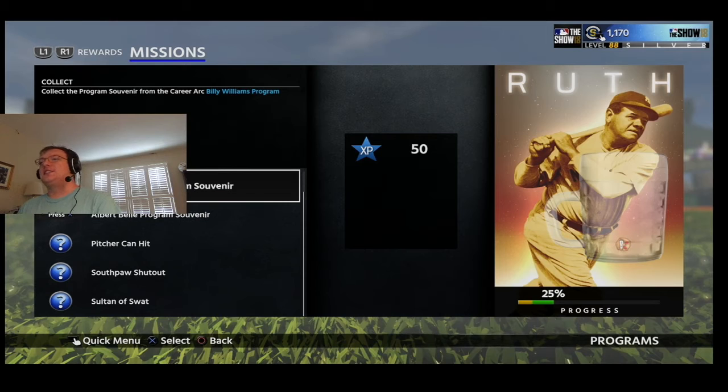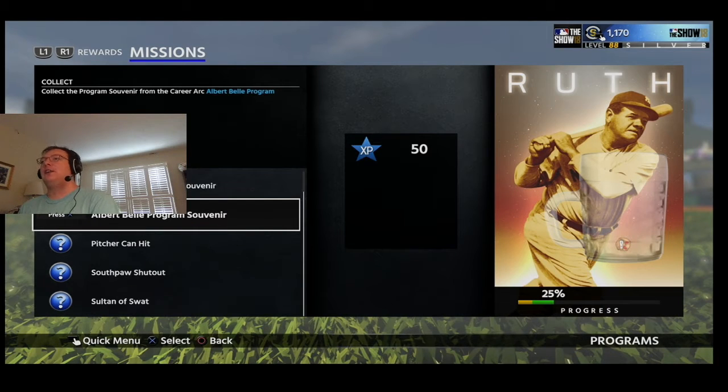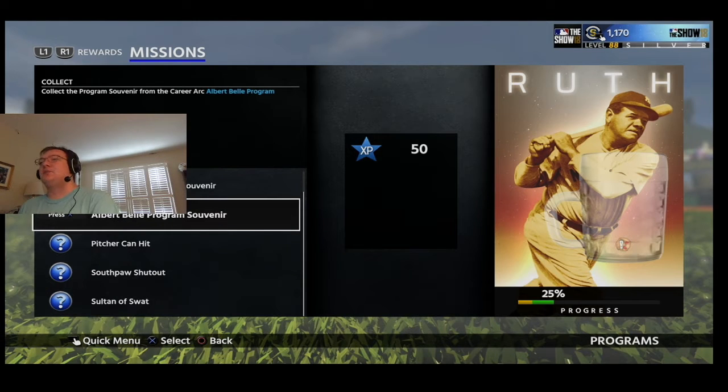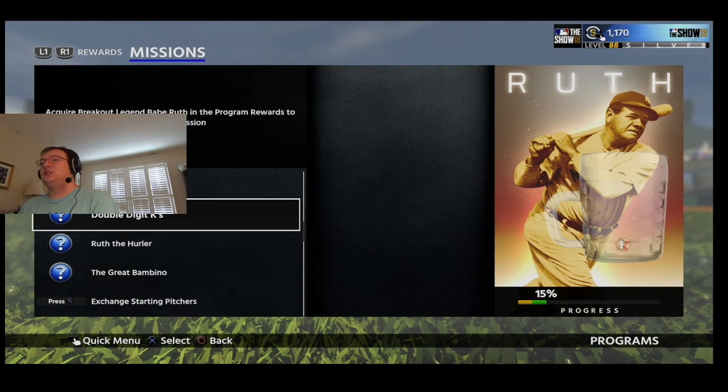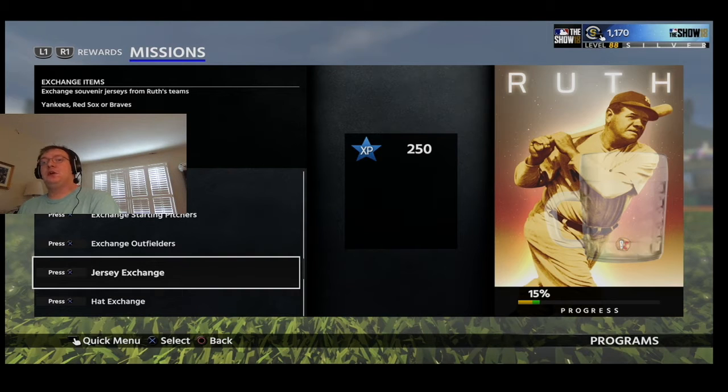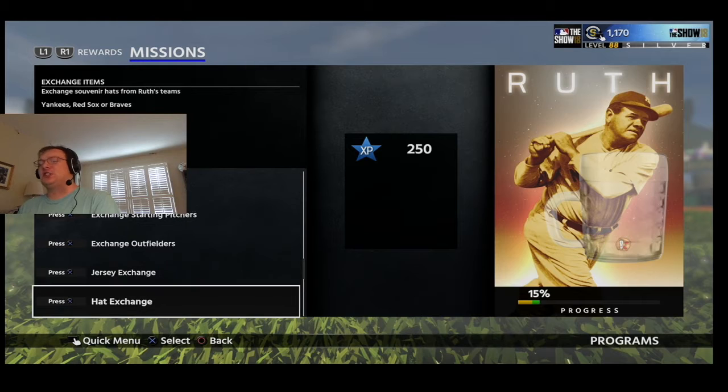Just as an example, Albert Bell matched up to Babe Ruth. So if you unlocked Billy Williams and Albert Bell and then did these missions — which is a question mark so I'm not sure what it is — there was a lot. I strongly disliked this whole jersey exchange, hat exchange.